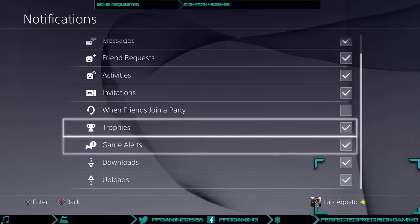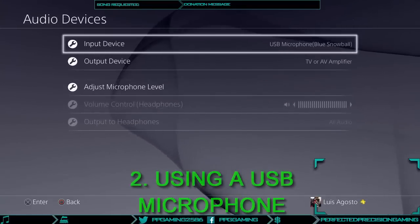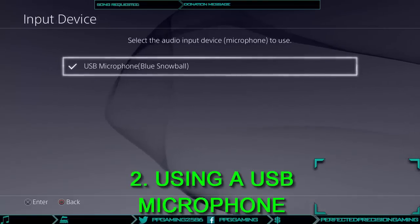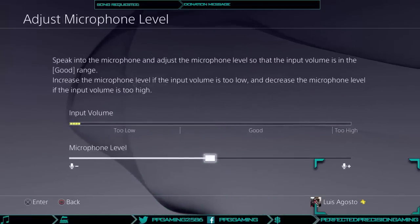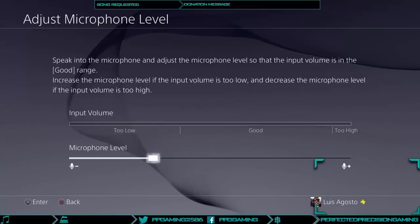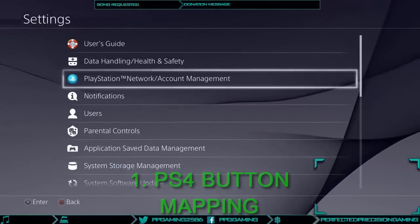Number two: you can use your USB microphone with your PS4. If you have a USB microphone hanging around that you're not using, you may be able to plug it into your PS4 and use it as a microphone. Just go to your audio settings and adjust the mic level to what you desire. I personally use my Blue Snowball microphone for a much clearer sound.